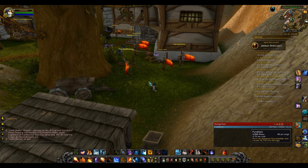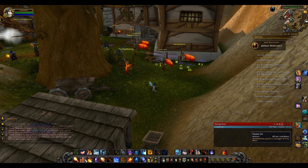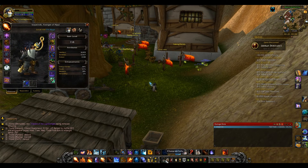Your number one priority is Pyroblast procs. Your next priority is generating those Pyroblast procs — so if you have a Heating Up proc on screen, you want to use Fire Blast to convert it into a Pyroblast proc. Once you have no Fire Blast charges left, pop Flame On, then keep spamming Fireball until you get more crit procs.